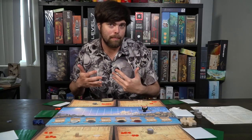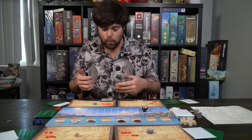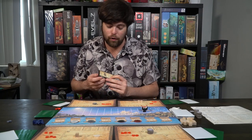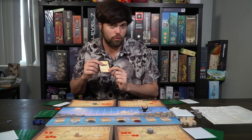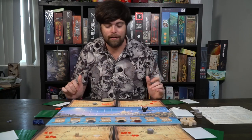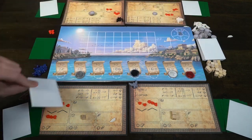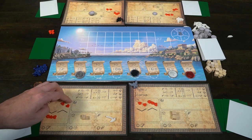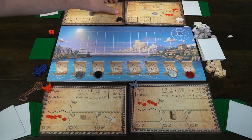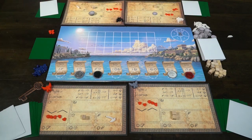These cards are either going to be one-time abilities you can use throughout the flight, or they're going to provide you with some type of benefit when you do something. In this case, flying down is going to give me an extra stamina, and that will last through the whole flight phase. Because all this time you're just trying to prepare for the flight. Once everybody's had a turn to go, you're going to continue going until no one can use stamina.